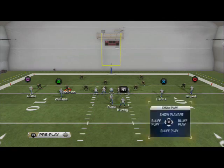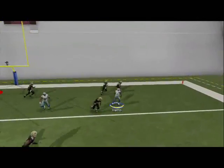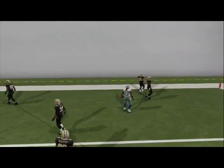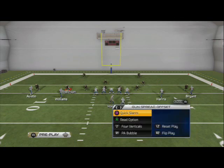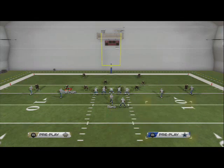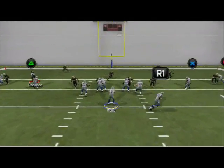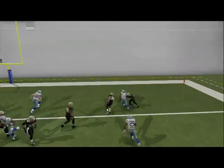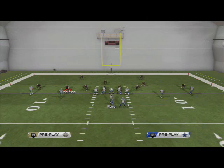For example, if I hot route to quick slants and do the same hot routes, they're not going to get that big jump ball animation — you see he catches it but doesn't get that animation I like to see. And in two-man under, the beauty of this is it's a spread formation, so they have to manually press. A lot of people don't do that, and they just give up the big play. It's effective and we're going to be doing it a lot this year.